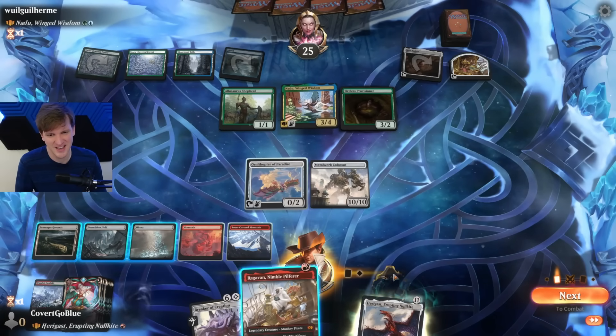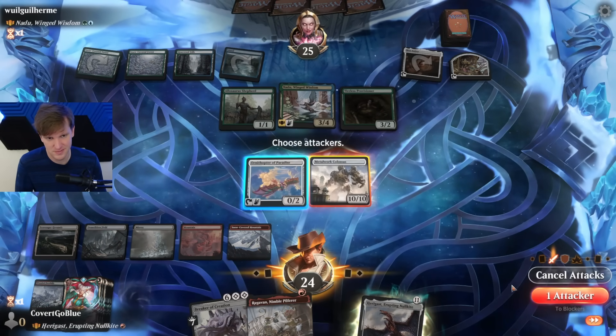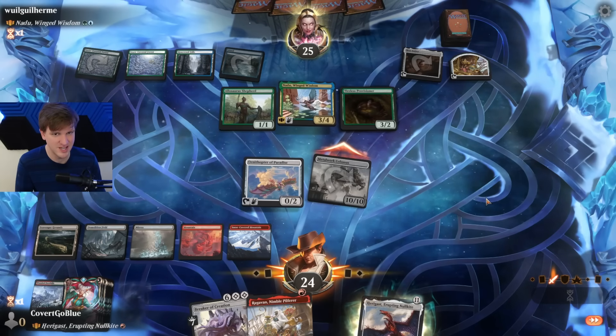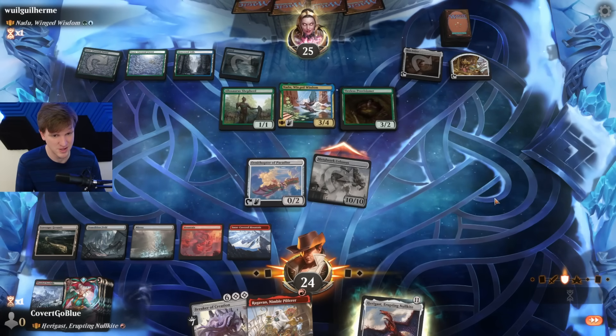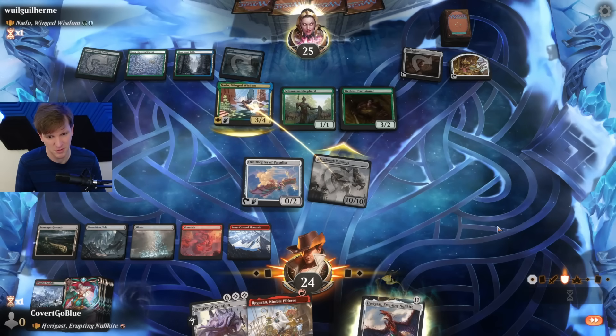No reach on that thing, but I guess we send the house. Anybody want to take one for the team? Your Allosaurus Shepherd isn't doing much. Oh, you're just going to use the indestructible ability here?